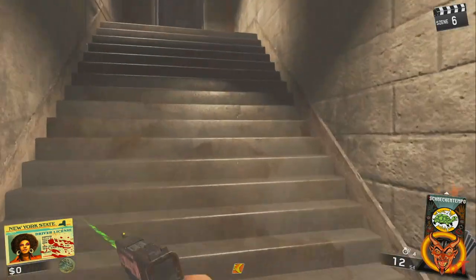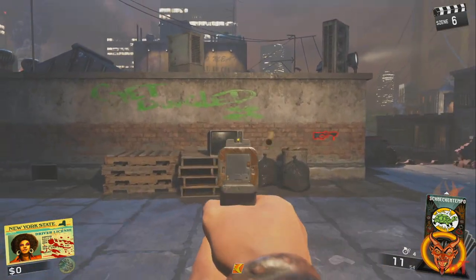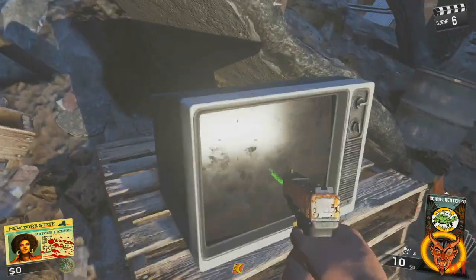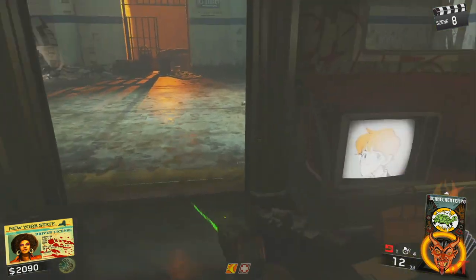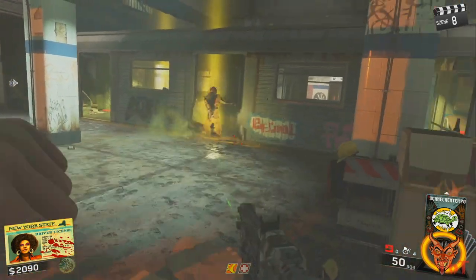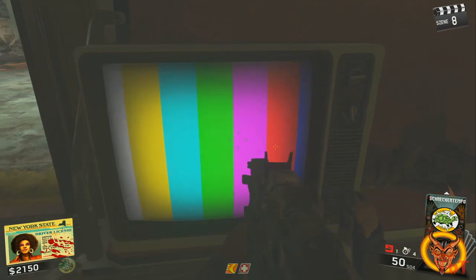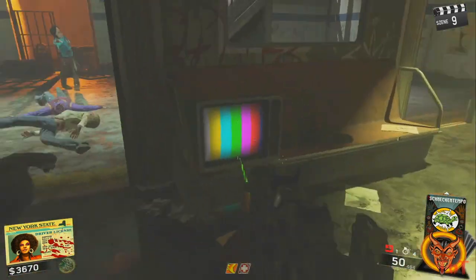Jetzt müsst ihr einen von vier Fernsehern auf der Map suchen. Der erste Fernseher befindet sich bei dem Dach von Racing Stripes, oben bei dem Spawn der RPR Evo. Der zweite bei Bluebolts beim Pack-a-Punch, der dritte in der Bar gegenüber vom Tempel und zu guter Letzt in der U-Bahn-Station im Anfangsraum bei Crick Rewrive. Sucht den richtigen Fernseher – nur einer ist der richtige für euch. Ihr drückt nun so oft die Bestätigungstaste, bis euer Charakter auf dem Fernseher zu sehen ist. Aber Achtung: warnt eure Mitspieler und seid gerüstet, denn nun spawnen spontan ca. 10 bis 15 Ninja-Zombies.